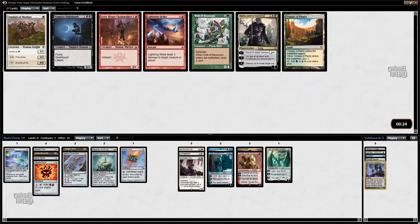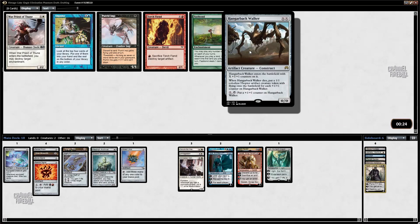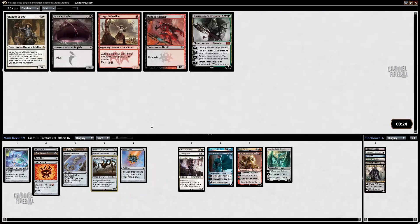Hangarback Walker wheeled. There's also Fastbond — it's a powerful card, it shouldn't still be here, but I'm not going to take it. I'm going to take Hangarback. Hangarback is great with Workshop, great with Skull Clamp, great with Opposition — basically just great. Impulse is fine. Goblin Welder didn't wheel, though it's not the end of the world. I still think Opposition is going to be better here, especially now I picked up the Hangarback.